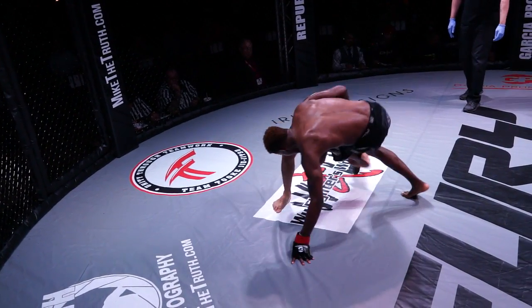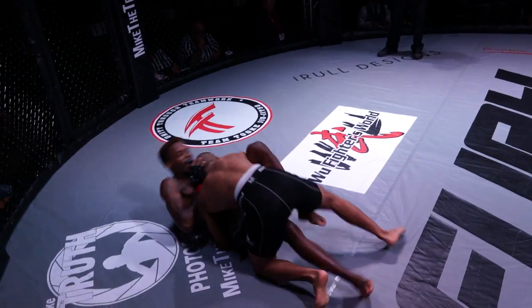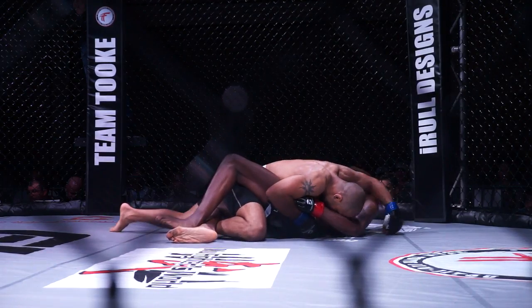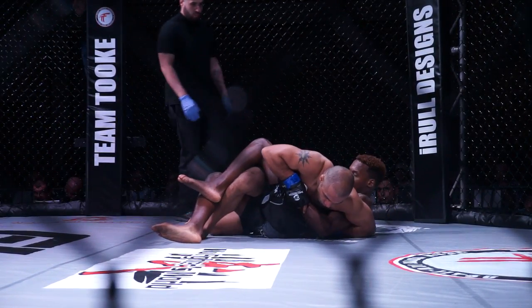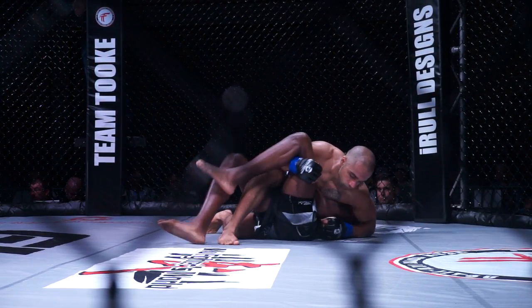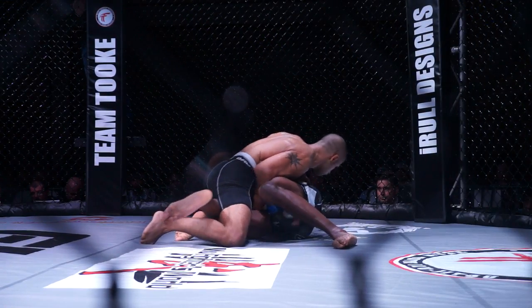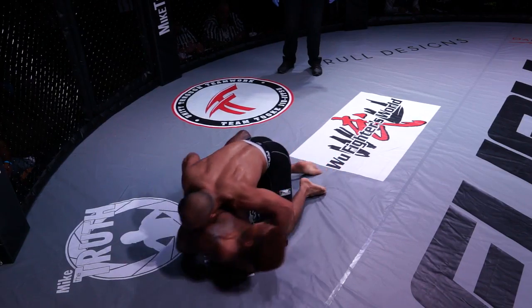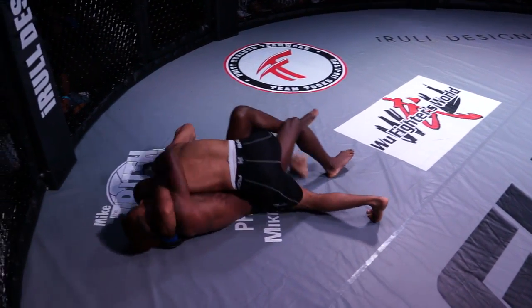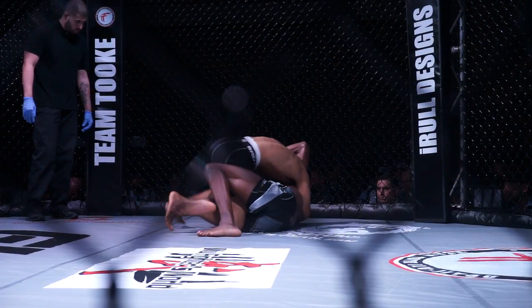Now we see Malik in with a single leg takedown. Can he finish it? Good takedown defense here — and he goes ahead and finishes it. Now Malik's in guard. Nice job there by Malik. Looking for a Kimura lock here possibly. Gray doing a good job recognizing it. Gray has a half guard here. Malik looking to pass that. Malik still controlling that wrist.